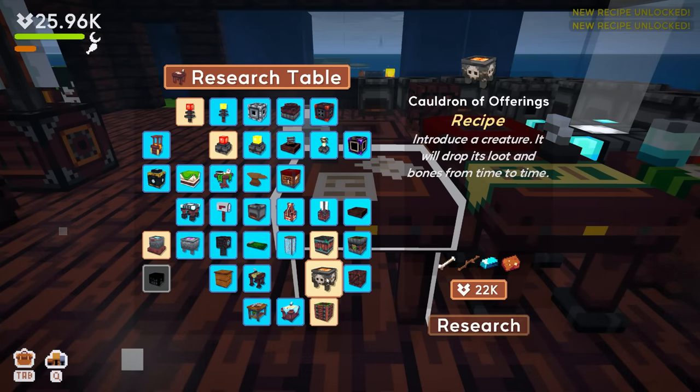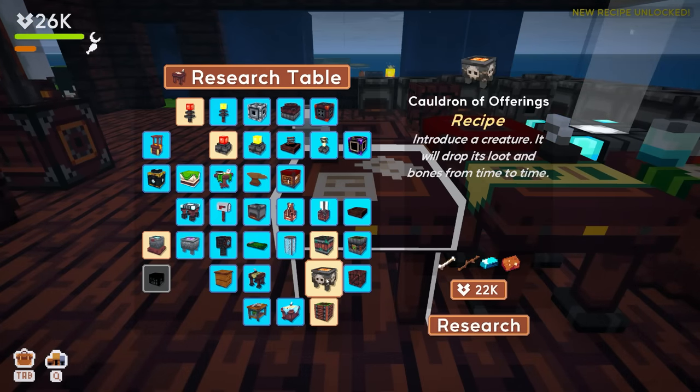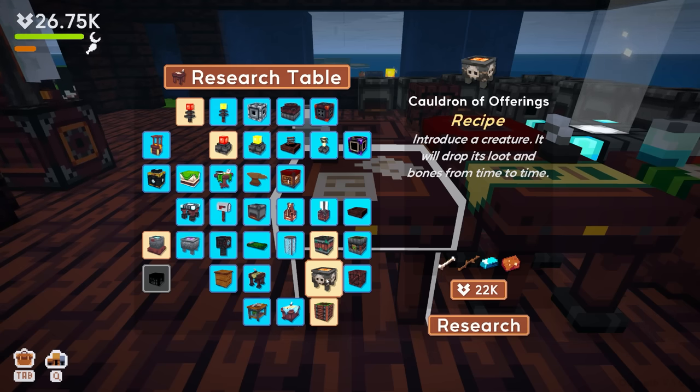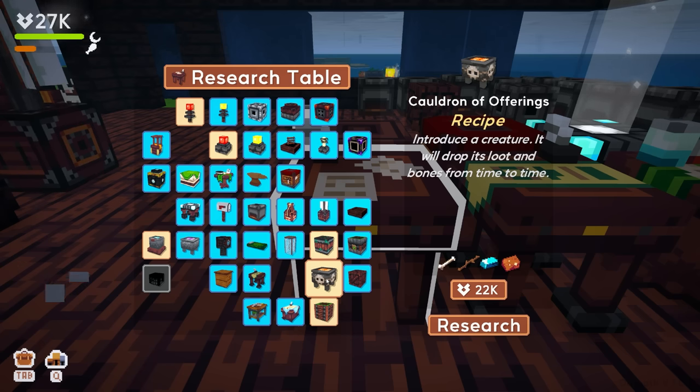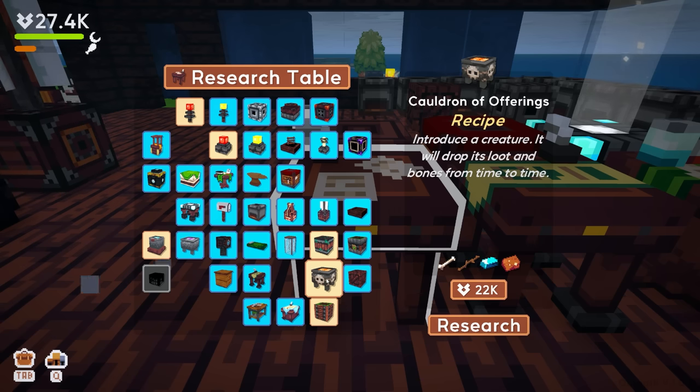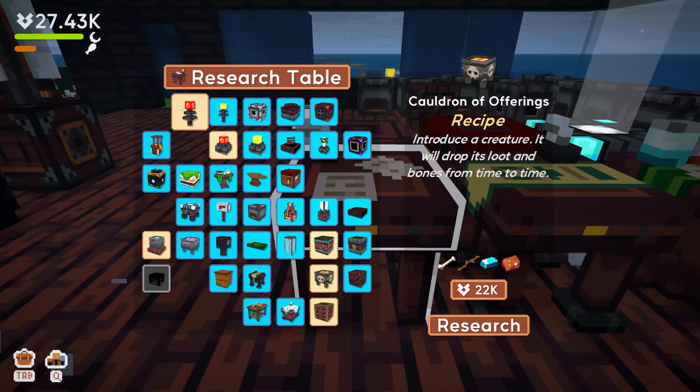We have an auto slayer. The culture of offerings — introduce a creature and it will drop its loot and bones from time to time. So if I place it and drop a chicken in there, it would just randomly produce bones? But then what's the point of a slayer? I'm not 100% sure on that one.